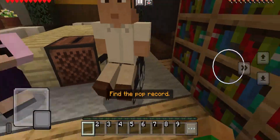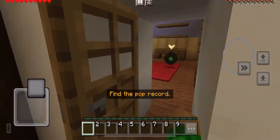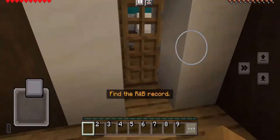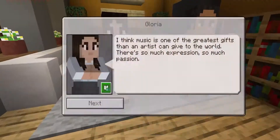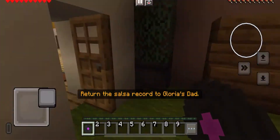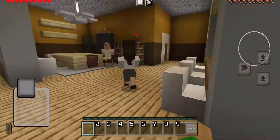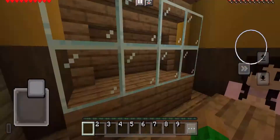Now we need to collect the pop one. I think the pop one was this — yeah, this is the pop one. Now let's go find some more. It's in a toilet! Let's go. Let's find another disc and put it there. Did I collect all the music thingies? I did! Let's take him there.